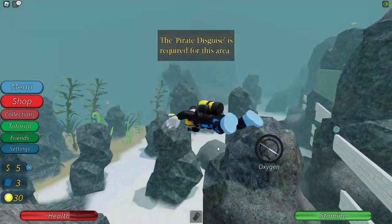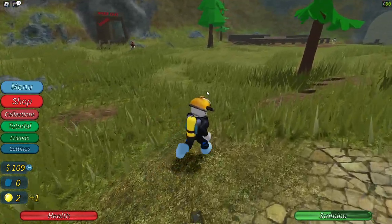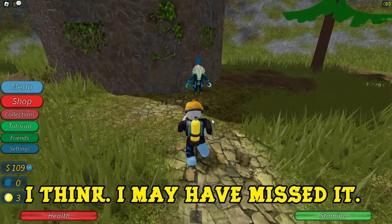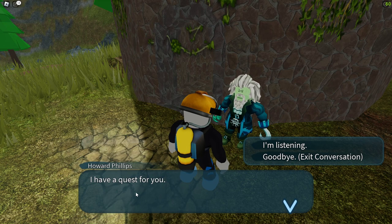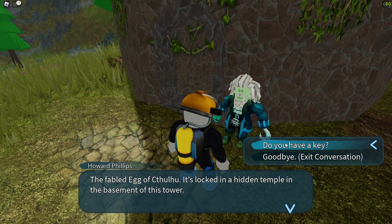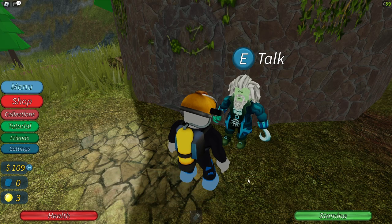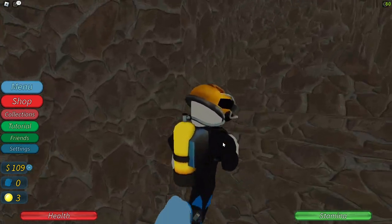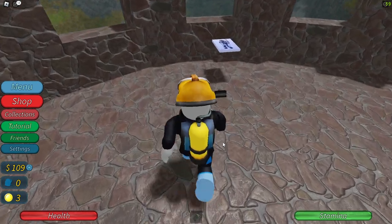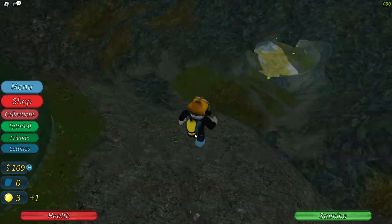So let's take stock of where we're at. I've got some money, I have a better suit, scuba stuff — and in order to find this guitar I need a pirate disguise to go into this other area. Where I get that disguise I don't know, but this guy looks kind of like a pirate, maybe he'll tell me. I have a quest — I've located an ancient artifact and I need you to retrieve it. What is it? The egg of Cthulhu. It's locked in a hidden temple in the basement of this tower. You'll need to solve two temple challenges for a key each — only then will you gain access. Bring me the egg and I will offer a reward. Power suit schematic added for a quest. We're going into the cave of Cthulhu — I love Cthulhu.